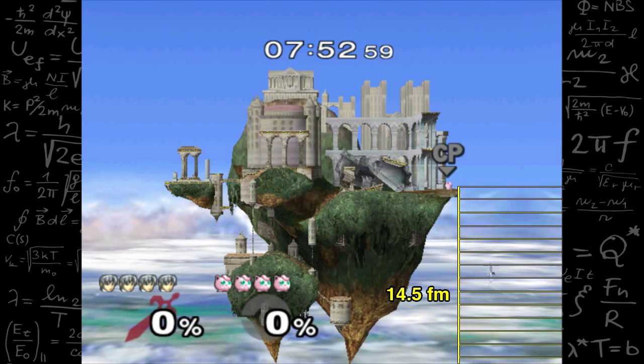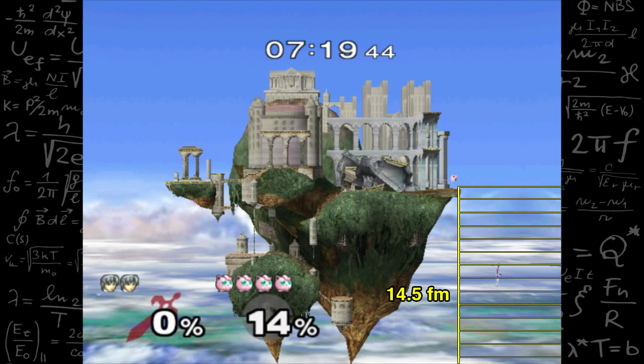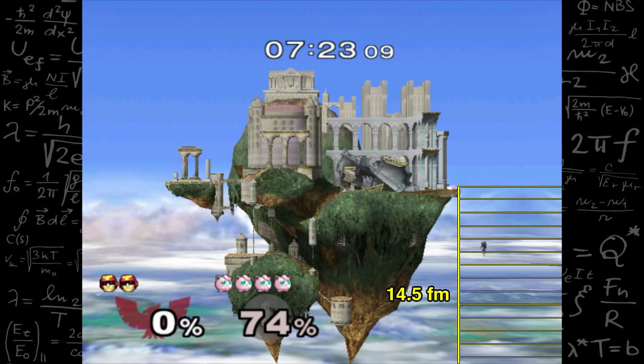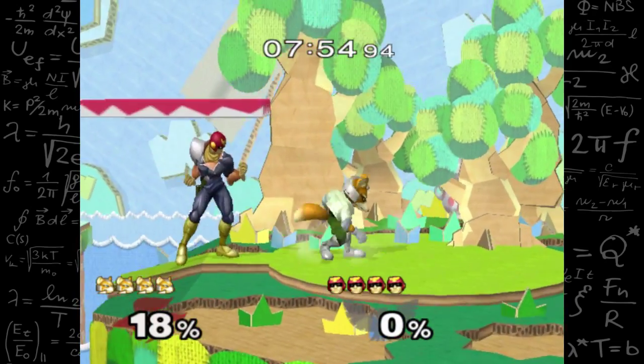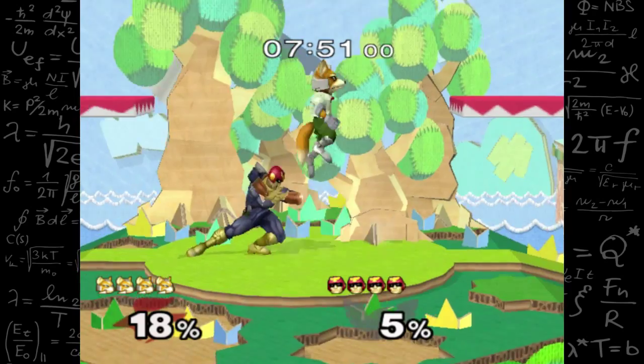Marth, on the other hand, only increases about 25% when comparing his regular fall to his fast fall. And Captain Falcon has around a 40% increase in falling speed. So that means the increase received from fast falling is different for every character — or at least the three characters that I tested.